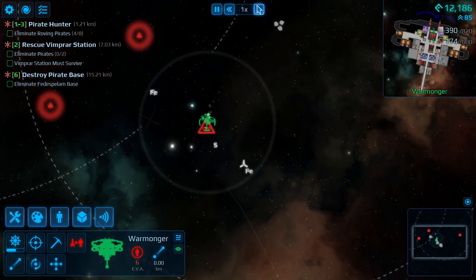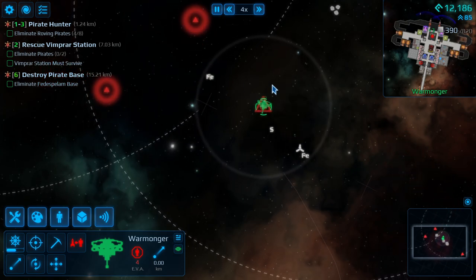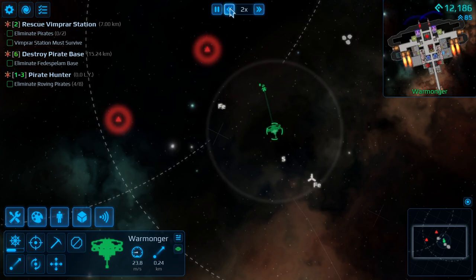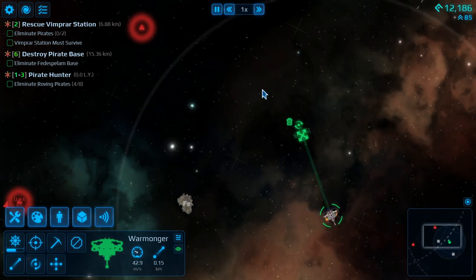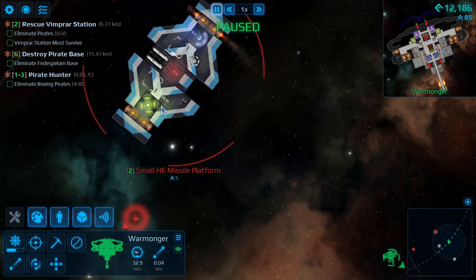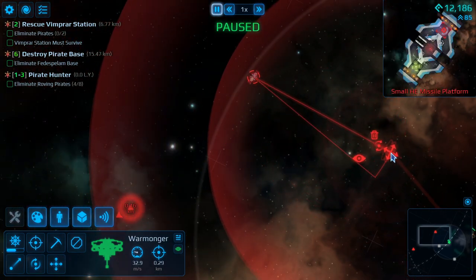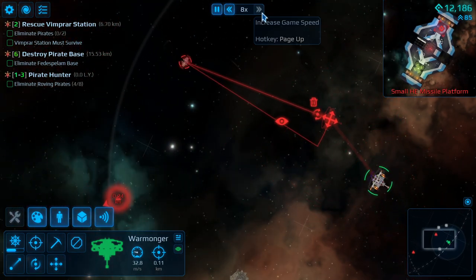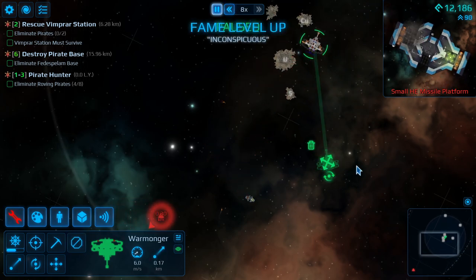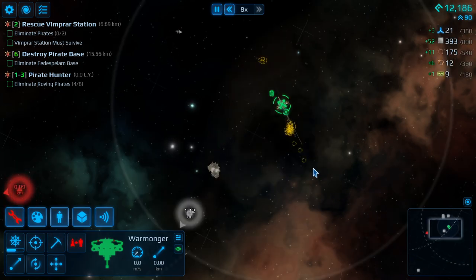That got killed by something — I don't think the station can do that. We might have an actual combat target. Missiles! Not many left, it's probably out of them. I'm now levelled up. There's no missiles left — they've obviously run out.